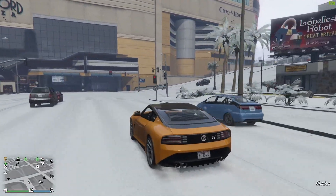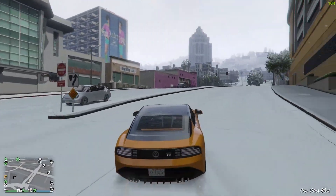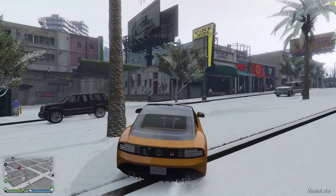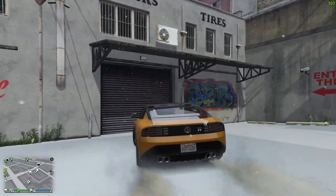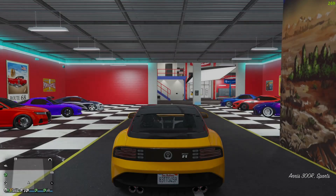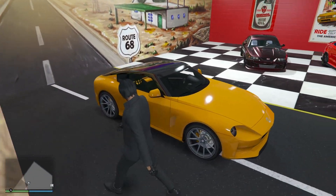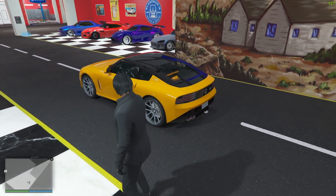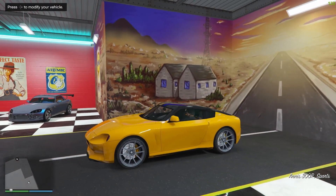That makes it a bit easier for me to customize the car because I know what it looks like in real life. Let's hop into the garage and get the customization options going. First thoughts — I really do like the look of this car, it looks really clean. Even if I didn't know what this car was in real life, it looks really nice. I like the two-tone, it's clean and fits very well.